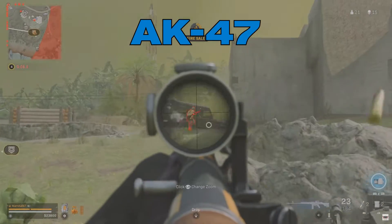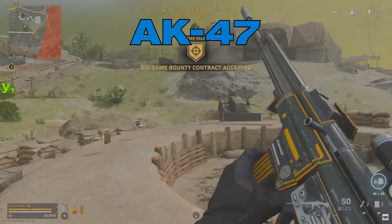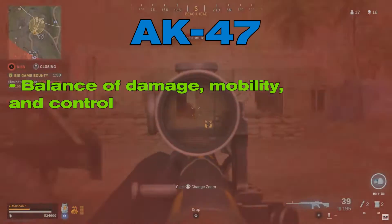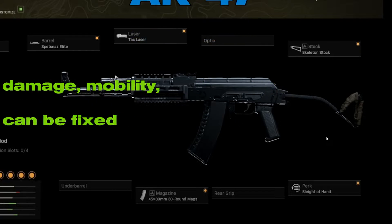AK-47. The AK-47 from Call of Duty Cold War has the best combination of power, mobility, and control. The gun's recoil was slightly nerfed in Season 4, but it isn't noticeable that much if you're using a good AK-47 loadout.